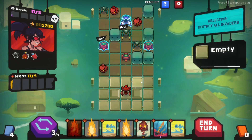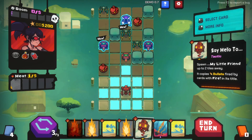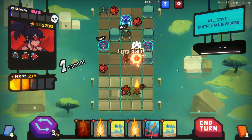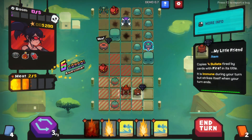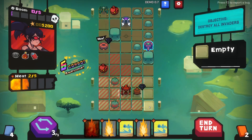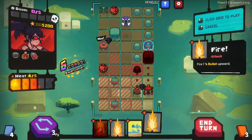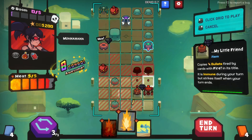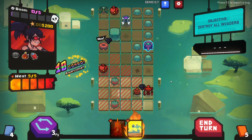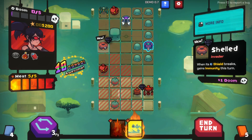They're getting close. Okay so this guy's gonna try and help me. Boom boom boom boom boom - oh what the heck, he just shoots through every one and gives you a shimmer if you're struck! Move across here. Why did he shoot so many times last time? This is insane, this is a standard battle. When the shield is broken gains immunity this turn.